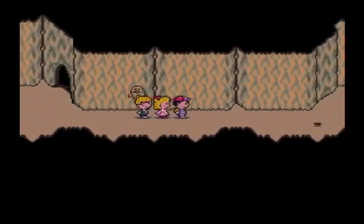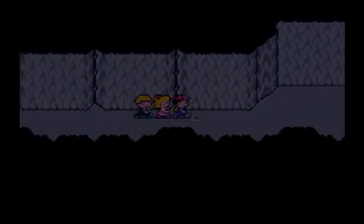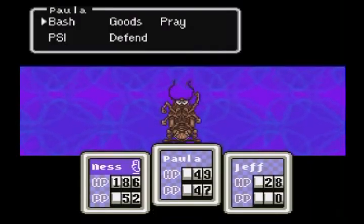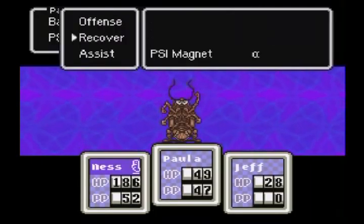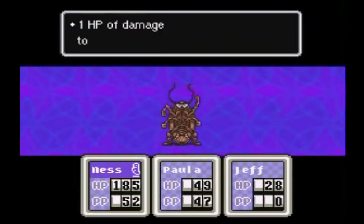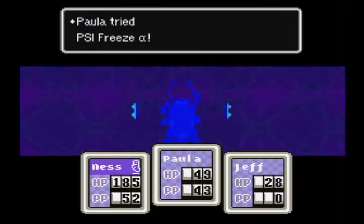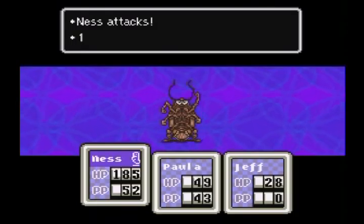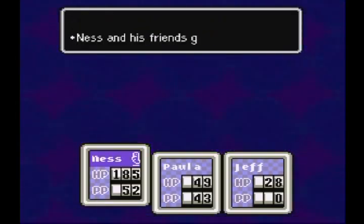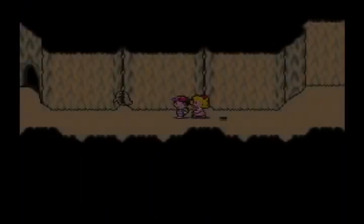Caves — lovely. Two-way split and a cockroach. Let's fight it — I don't imagine it's too powerful. Have Ness bash, have Paula use freeze, and have Jeff spy it to see if we can learn anything. Freeze the roach — wow, a lot of damage again. We get to defeat it before Jeff can even spy on it — lovely. I just noticed how low Paula's and Jeff's HP is, I should probably heal that right now.